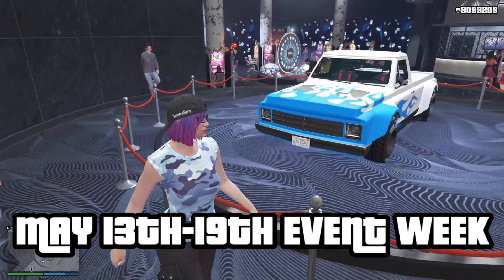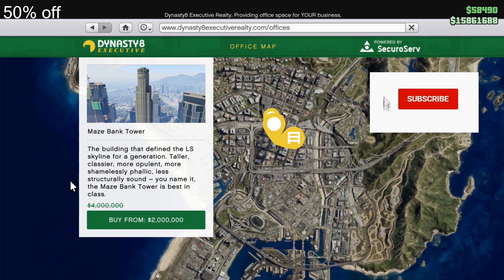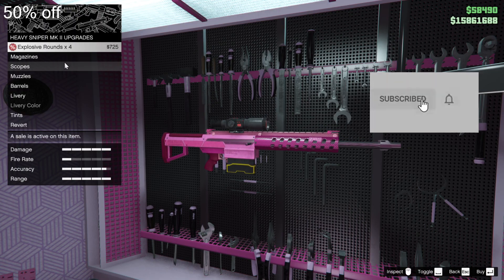On the podium is the Drift Yosemite. The discounts this week are 50% off of offices, office renovations, and Mark II ammo.